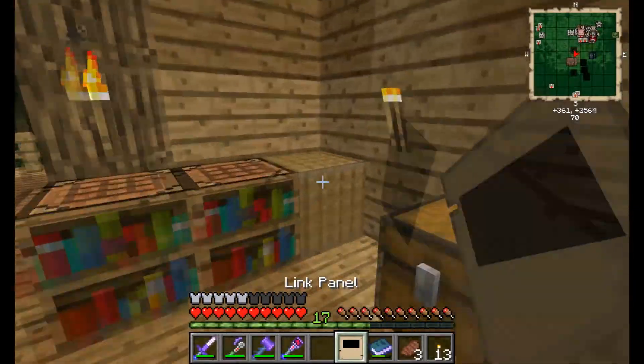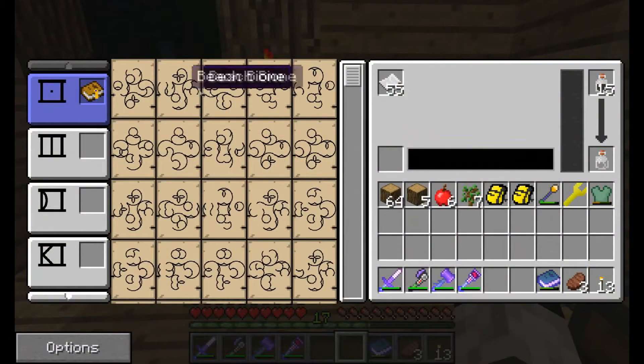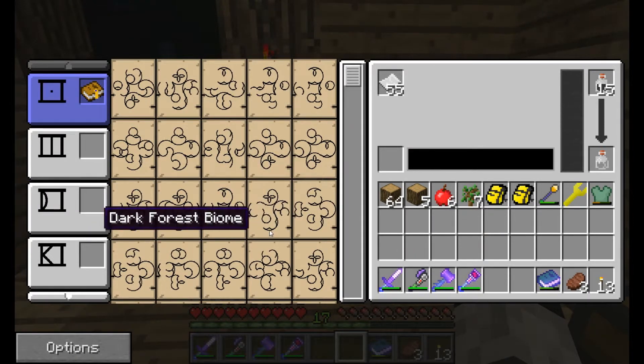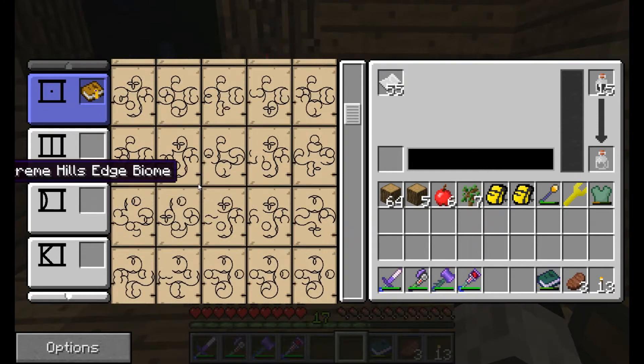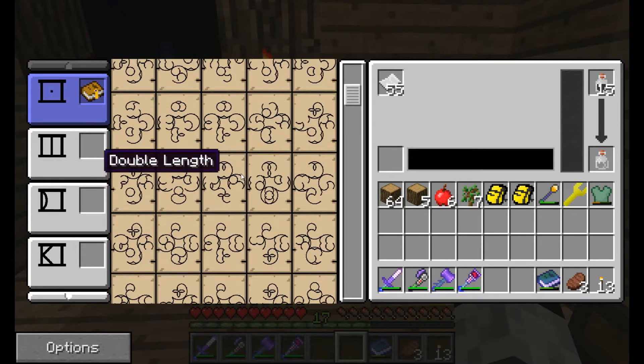We're going to go ahead and create another world, just using a link panel again. This actually works off of a grammar system — I'll leave a link for Direwolf's video; he did a very good job explaining how these work, how they incorporate each other, and how they function together.